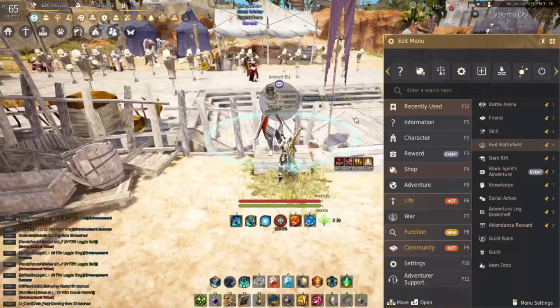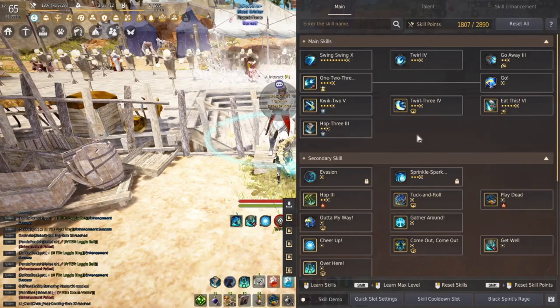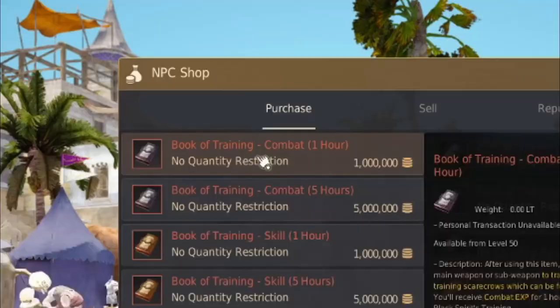So if you want to train your experience or your skill points, you can go to the Scarecrows to do that. It's completely AFK, which is awesome. Super easy. Just walk up to this guy, hit shop, and then you just buy the books that you want. Remember that the Book of Training Combat is for experience only, and the Book of Training Skill is for skill points only.